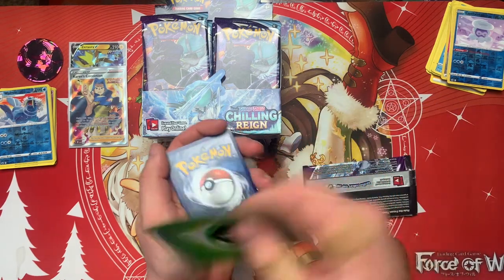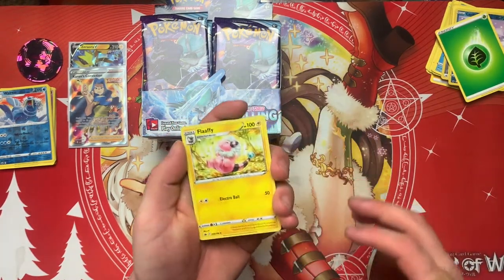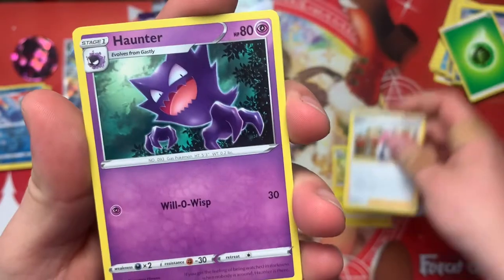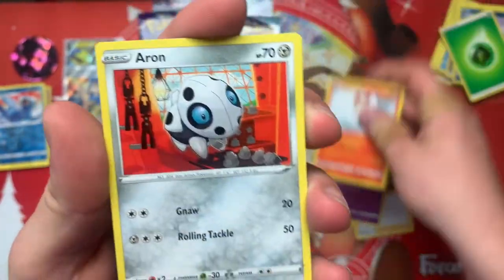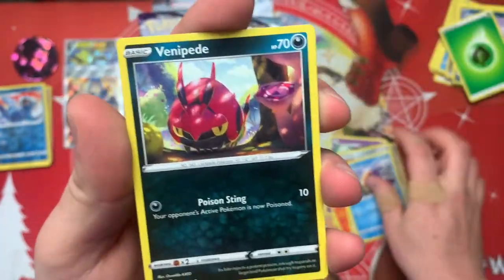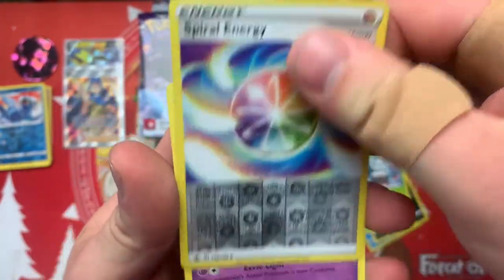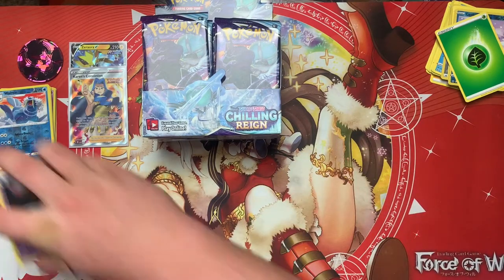Psychic. Oh, that's a cute Flappy. I love Flappy. Clara — this should have been your pack, right? Haunter, Scorbunny, Aaron, Snow Runt, Venipede, Snover, Spiral Energy for the Reverse, and Banette for our Rare. Nice, very nice.